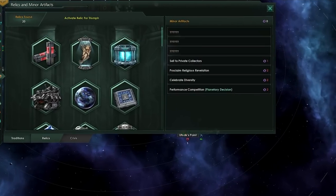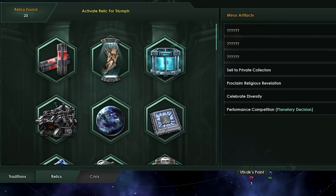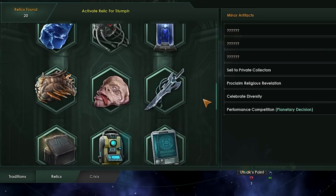Relics, for those of you who don't know, are part of the dig sites, but they can also be obtained through killing leviathans or a variety of other ways, such as finishing the game or killing the endgame crisis, etc. Even the precursors have a bunch of them. And there is a reasonable amount of relics within the game, as you can see here on your screen.